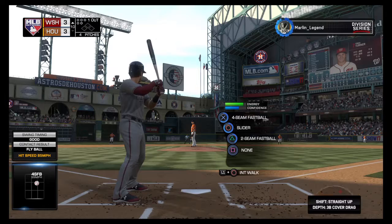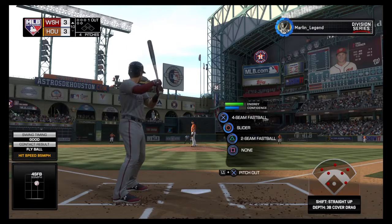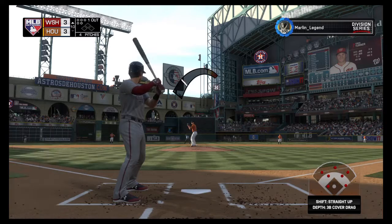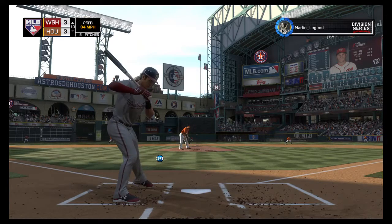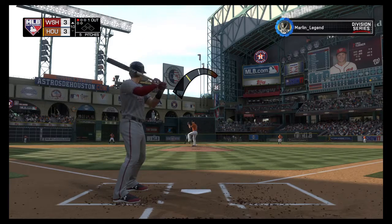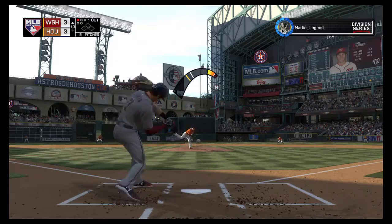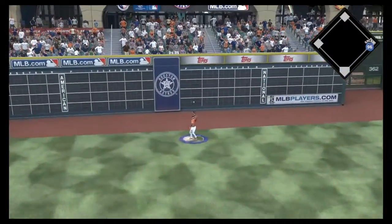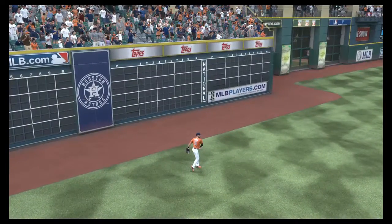A speedy Trey Turner digs in now. He comes into this appearance in the midst of a one for four day. Here's the first pitch to him — he'll try to crowd him there to start the at bat, it's one and all. Skied in the air to straight away left — Fischer has a read on it, he's got it, and there are two down now.